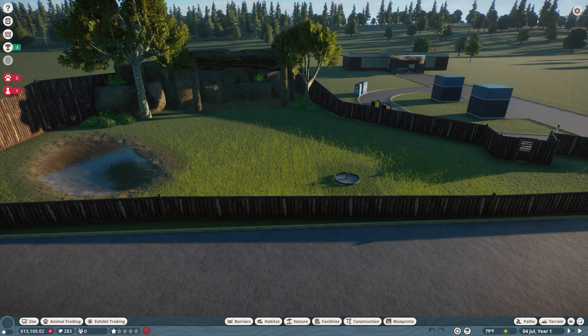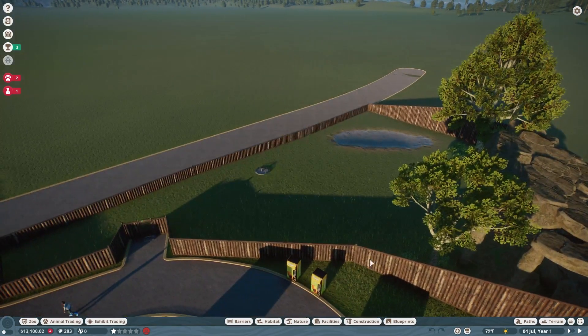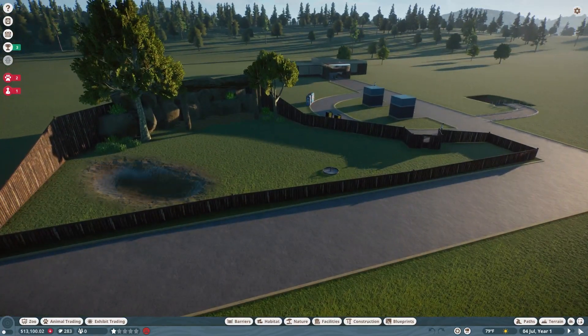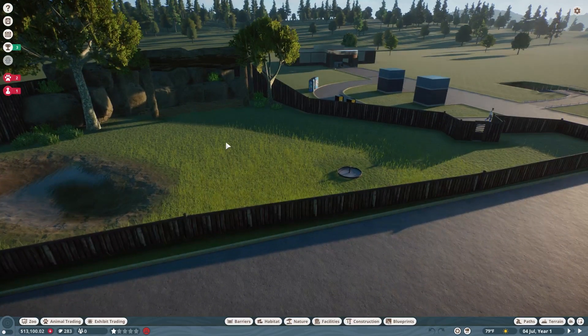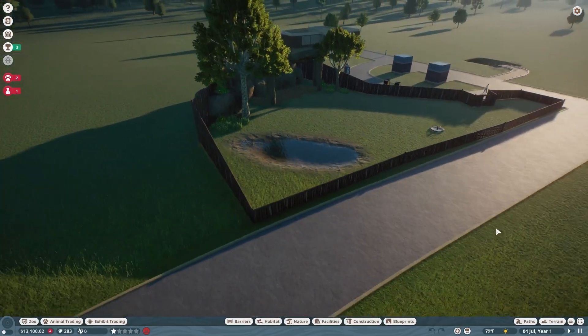We're back at regular speed. I realized after I built this that I didn't make it a walkthrough habitat, but I wanted to see how the animals liked the area first. We can always add a path that cuts through or winds through here so guests can interact with the goats once they're in their habitat. I put a little hard shelter over here, and I'm not sure if all the plants will work until the animal gets in there.